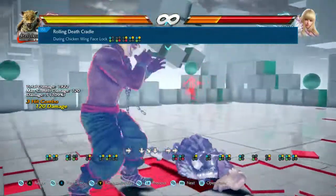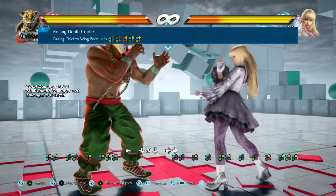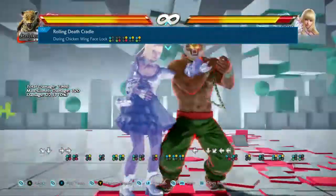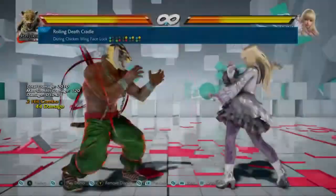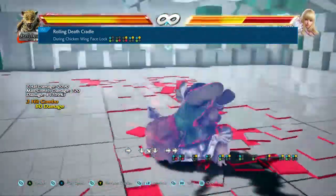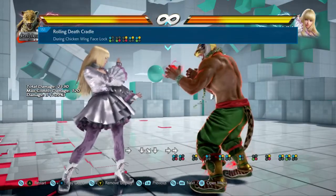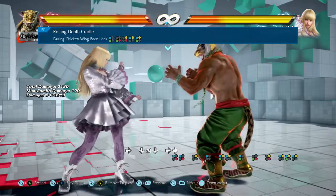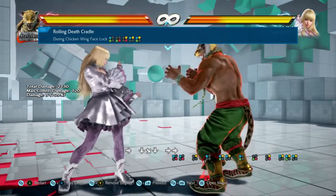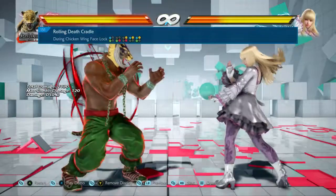Extremely powerful combo. Once you start getting it down, I can't wait to start pulling this off in real matches — just because the face of your opponent as you're stepping on them is probably amazing. For the last combination of one, two, and three simultaneously, I'll walk you through Rolling Death Cradle. First part is an L1, then R2 to R1 to L2. When you get to the last L2 before the final command, you just hold L2 and hit X — that will count as a simultaneous button press. There aren't many other ways to do this one.